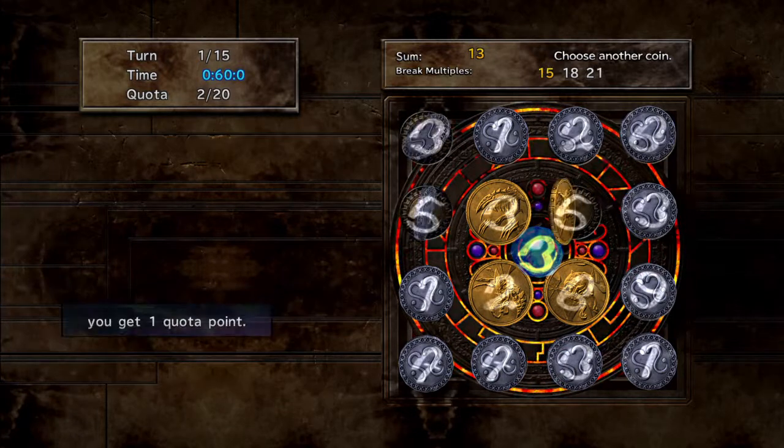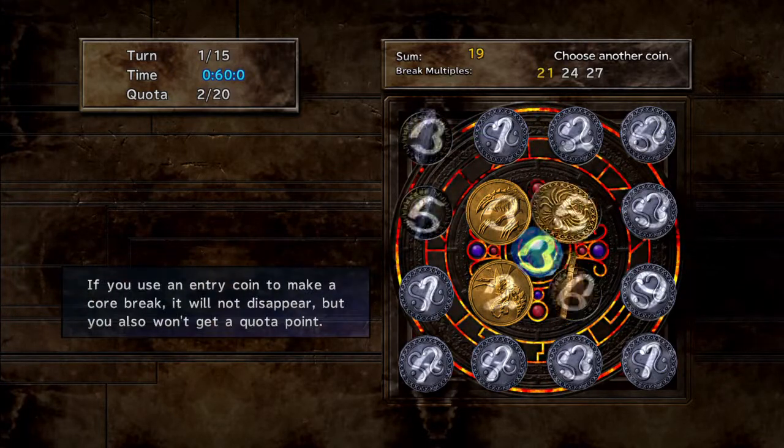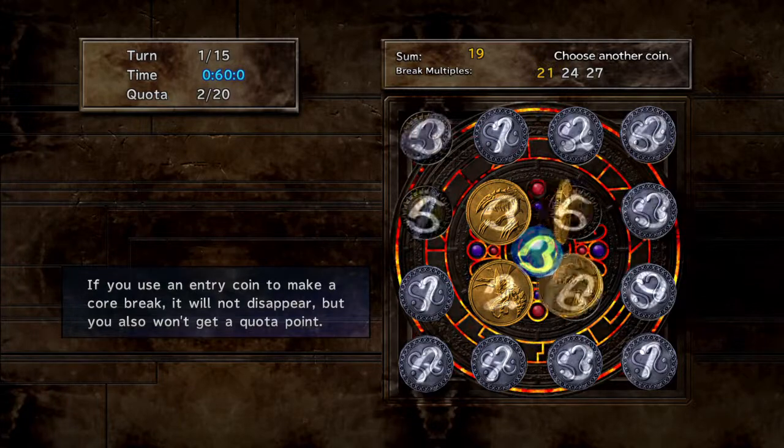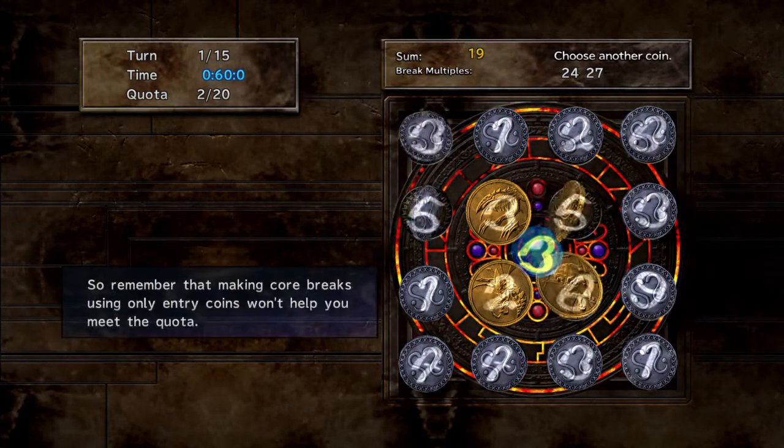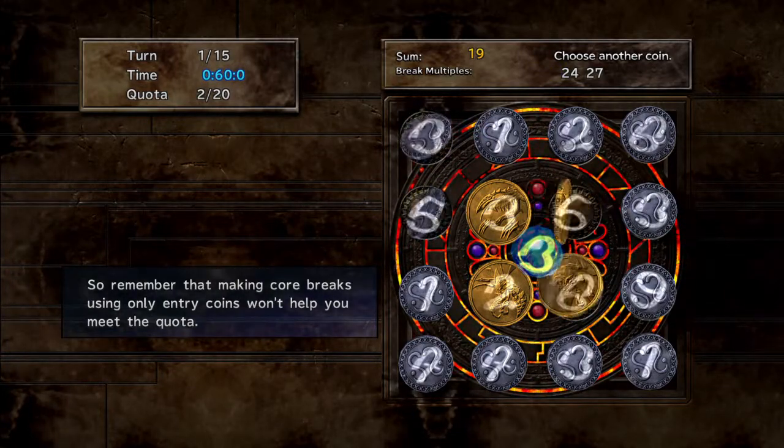Since no border coin has been used to make a core break yet, the number is still zero. For each border coin selected, the quota count increases by one. Remember, you only gain quota progress by selecting border coins. Making a core break using only entry coins won't help you meet the quota.